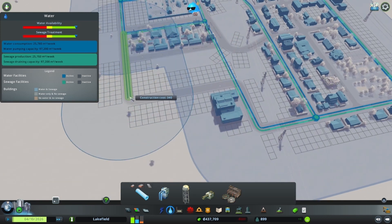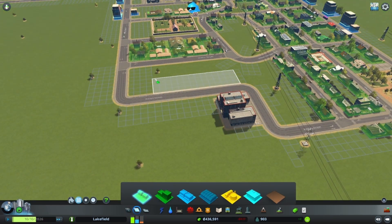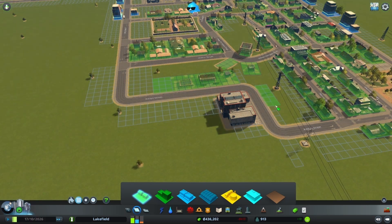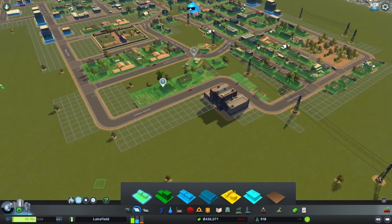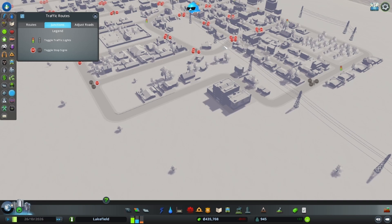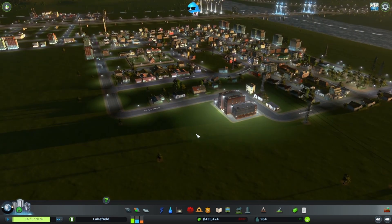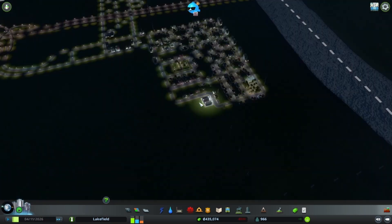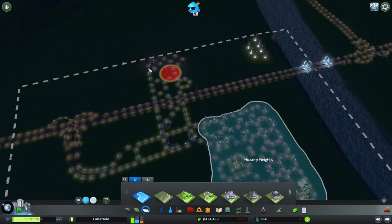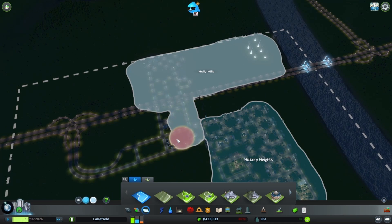Let's make sure we've got plumbing — we do. I'm going to zone some more housing around the high school, because that's how neighborhoods work: a school here, a school there, and lots of housing. I'm also thinking about where to put a gymnasium or stadium. I initially thought right around the high school, but I think I'm going to do something a little different and make this more of its own neighborhood.